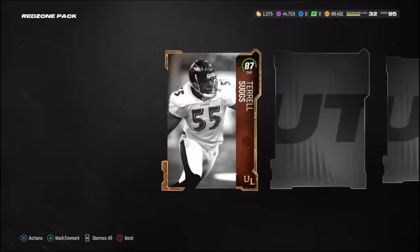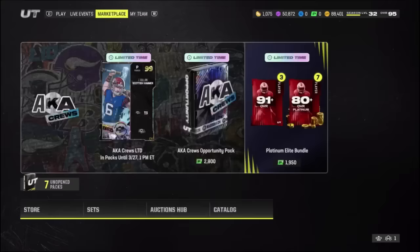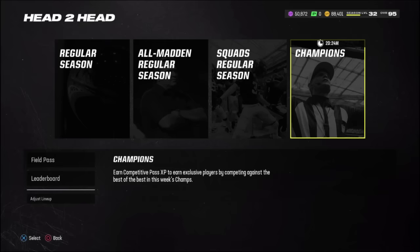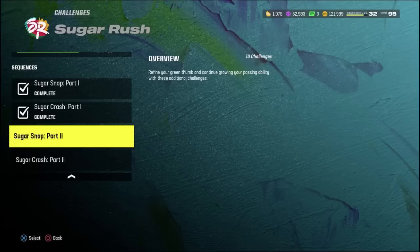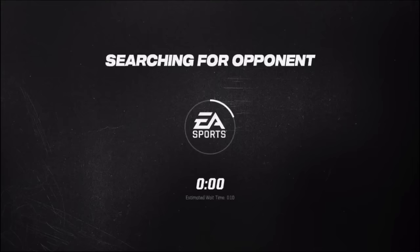Day 5 started with us ripping a red zone pack - honestly, we didn't really get too much out of this one, just got some rewards. I did not have that much time in these next couple of days and did not grind as hard as I was in the first four days, so cut me some slack. I'm going to do some MUT Champions. The Day 5 MUT Champions grind was kind of short-lived - we went 2-2, it was really sweaty. But at least we did some MUT Champs, which gave us a lot of competitive pass points. They did add in some more solo challenges for the Sugar Rush, and after doing all of those, we hopped back in and had to play some more games, especially some more MUT Champions.